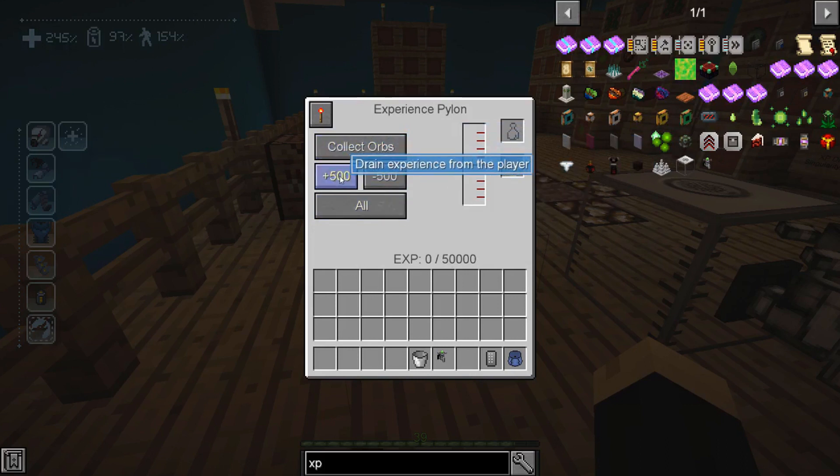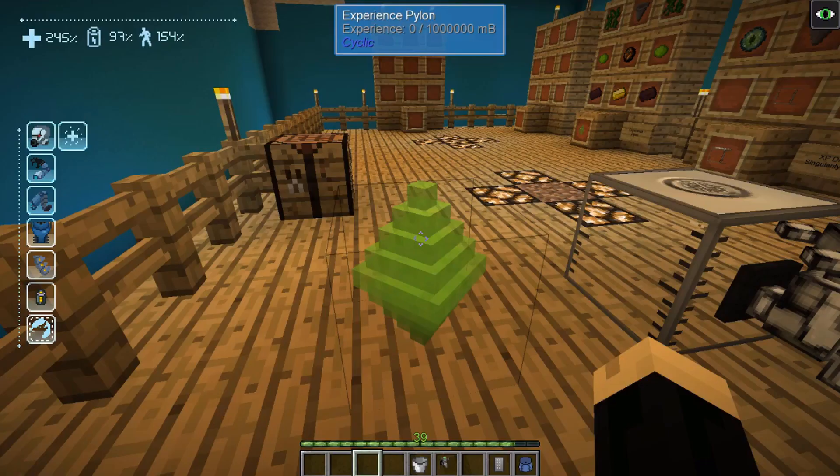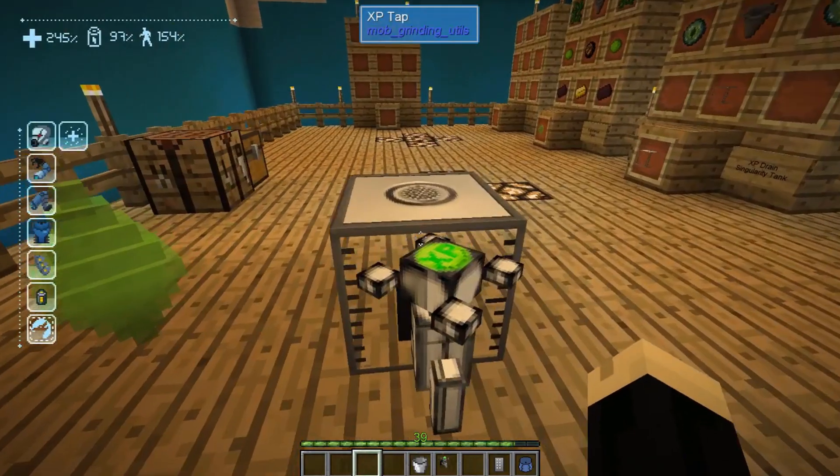If I hit plus 500 that's going to drain experience from me and put it into the pylon. You can see the experience in the tank — it's at 25 out of 500,000, just a little bit because I didn't have a whole lot of experience on me. This will hold a lot of experience. To take that experience back out and put it back into myself I just hit negative 500, and that puts the experience back into me. So if you have this pylon connected to a mob farm gathering orbs, you can occasionally come back, take that experience out, and use it for things like enchanting or for Matter Overdrive android abilities.